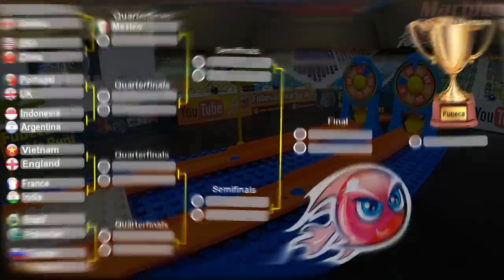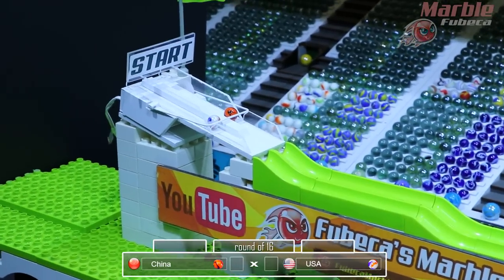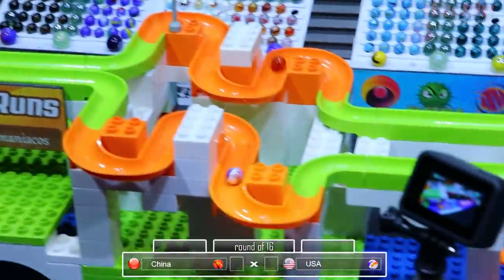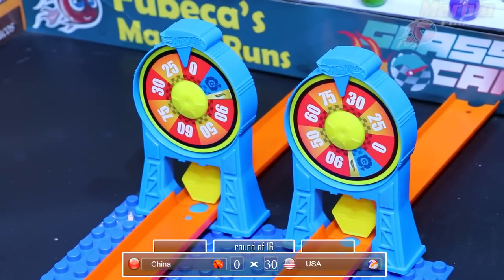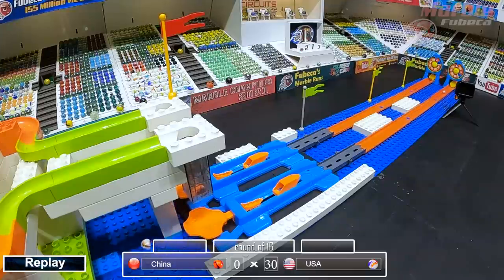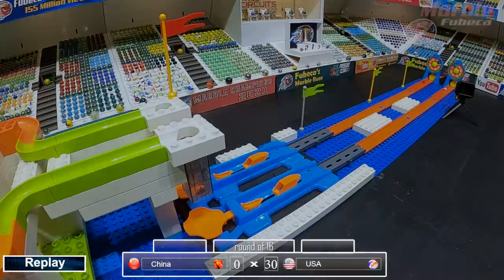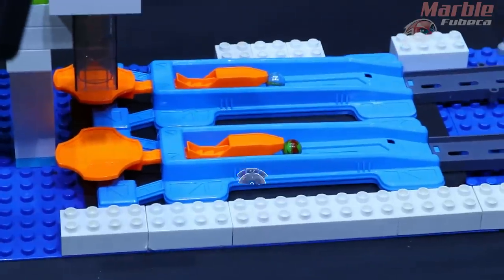Next up it's the USA versus China, and they are off. China is the red and USA is the white. It's spinning around and it will be the USA getting 30 points. China only gets not even one. So the USA will be advancing to the next round. In these tournaments, the USA and Mexico have been going against each other in some round in these friendly races, with Mexico coming out on top most of the time. We'll have to see how they do in this tournament.